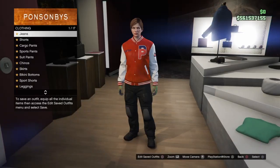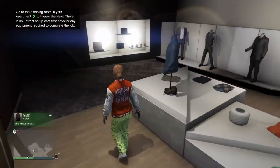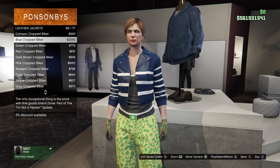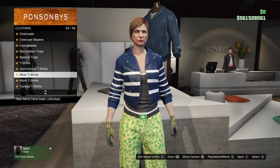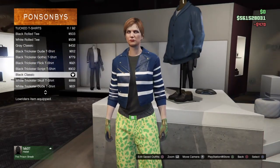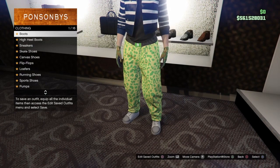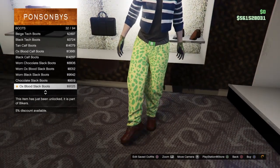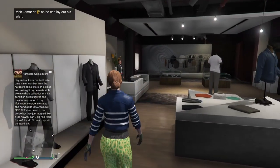Now go back to the trousers section and go down to sports pants, equipping the first one — the sport muscle pants. Then go to the top section, down to leather jackets, and go to number 66, which should be the blue crop biker. Equip that. Also go down to the tuck t-shirt section and go to number 11, the black classic. Then go to the shoe section, boots, and equip number 31 — the chocolate slack boots. Buy and equip them.